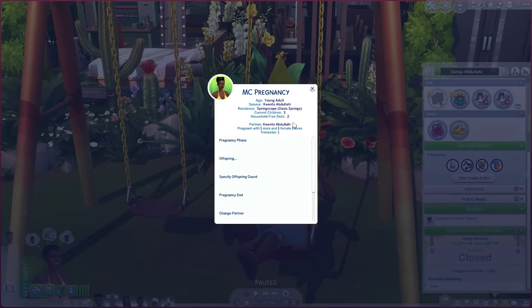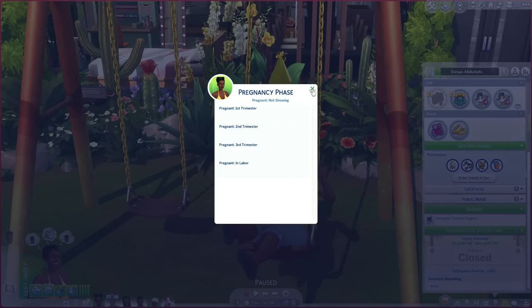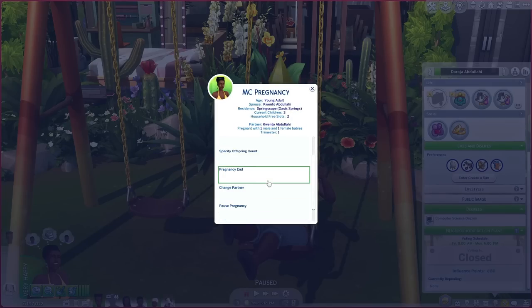If your sim is already pregnant, this is also the way you can find out your baby's gender without having to do anything else. You can cheat the pregnancy phase the sim is in, send her into labor if you want, and edit the offspring if you're not satisfied with what you're having. It's your game, I'm not judging you.